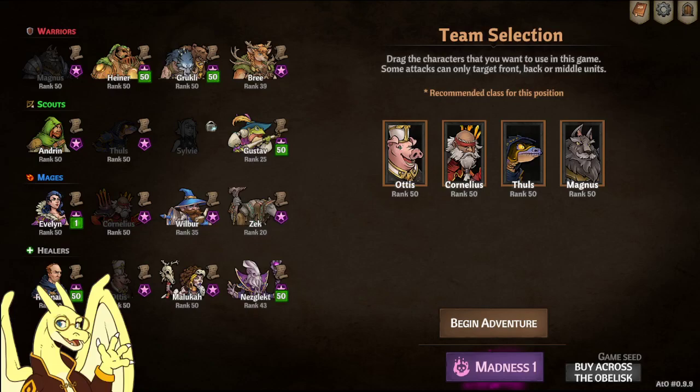Hello everybody, Cordon here, and I am here showing you a pet guide to unlocking all the pets in Across the Obelisk. I know I made one a couple days ago, but there is a big glaring mistake with the Sharpie unlock, and thank you Bassline for correcting me on that in the comment section. You are a real hero. Alright, let's get started with what we got.